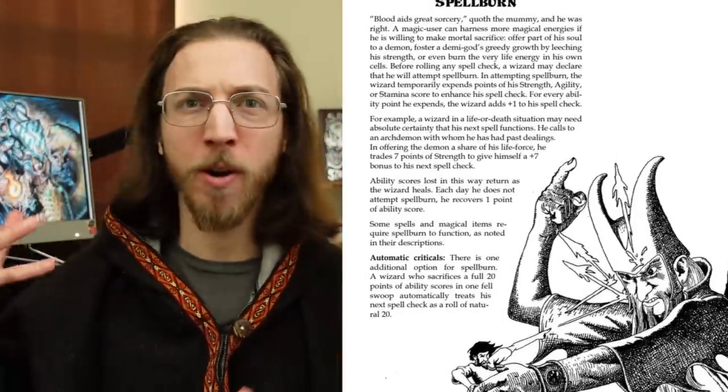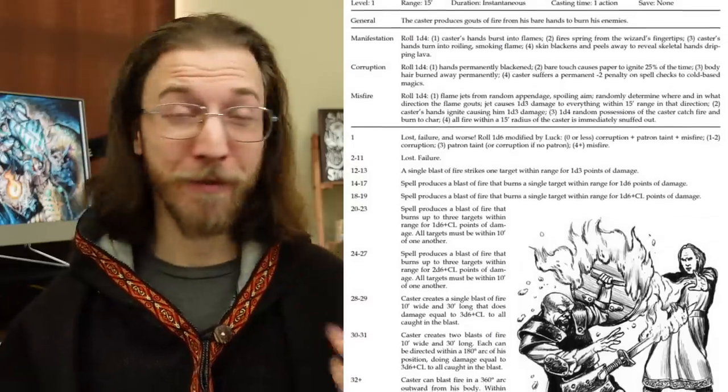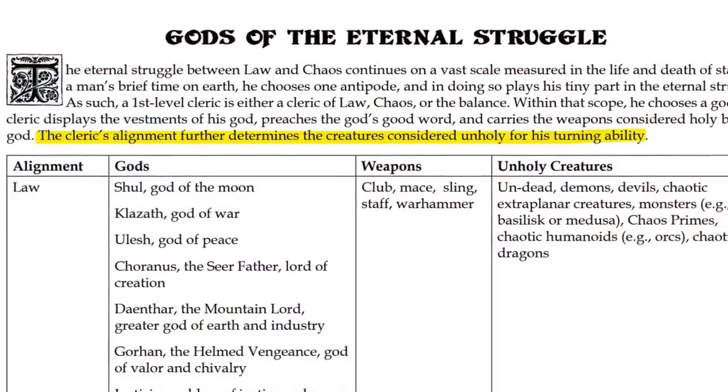Spell casters can have spell duels and burn points from their ability scores to boost their rolls, because just like martial classes make a check whenever they attack, spell casters make a roll whenever they cast a spell. Each spell has a huge table of possible effects with fun — and sometimes dangerous — things that can happen if a spell misfires, as well as increasingly powerful spell effects for rolling high on your spell check. Along with spell casting, the relationship between clerics and their deities and wizards and their patrons actually matters in DCC — partly because alignments specialize your abilities, but mainly because these deities and patrons provide new quests and awesome role-playing opportunities.